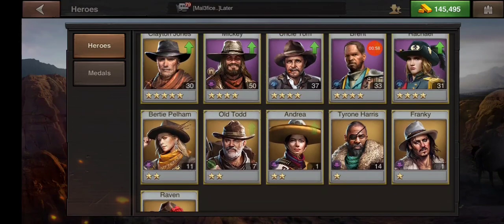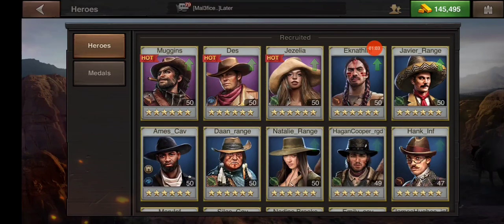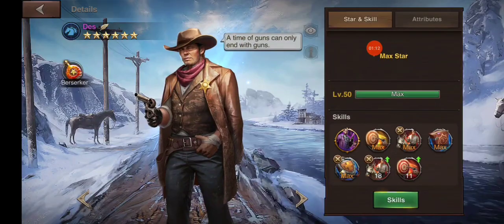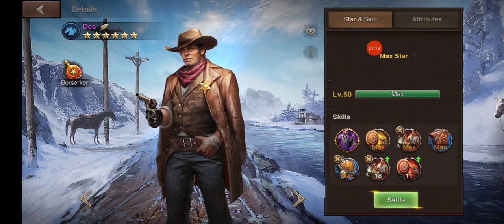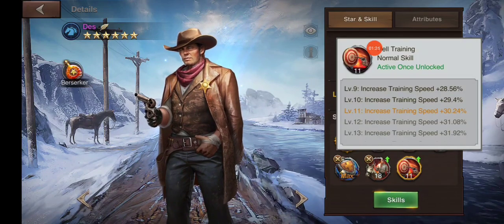We're going to try to increase my training skills because I'm doing some training. One of these heroes here can use some points. This one is a six-star hero, and here on my six-star training boost is the additional attribute. When I click on that, I see I'm currently getting a 30% boost but at max level I can get 42%.